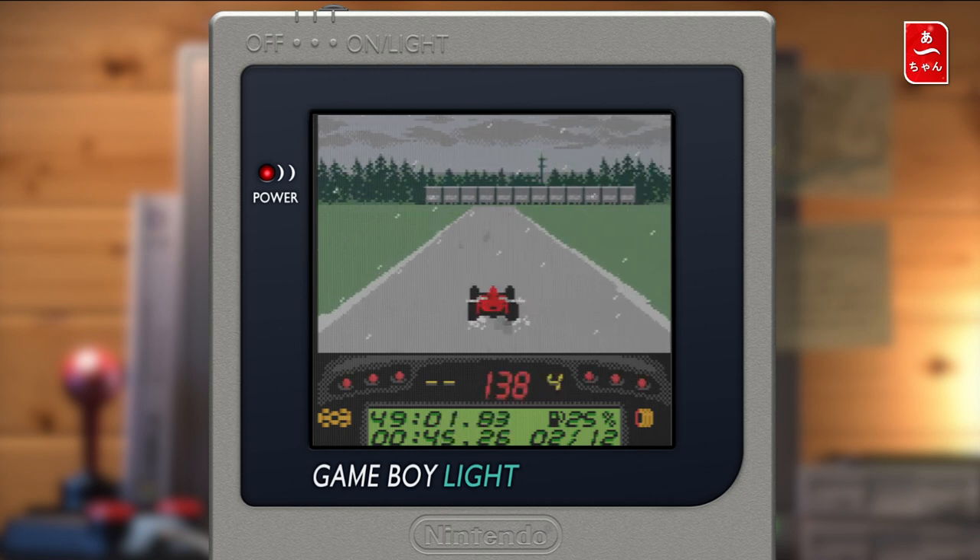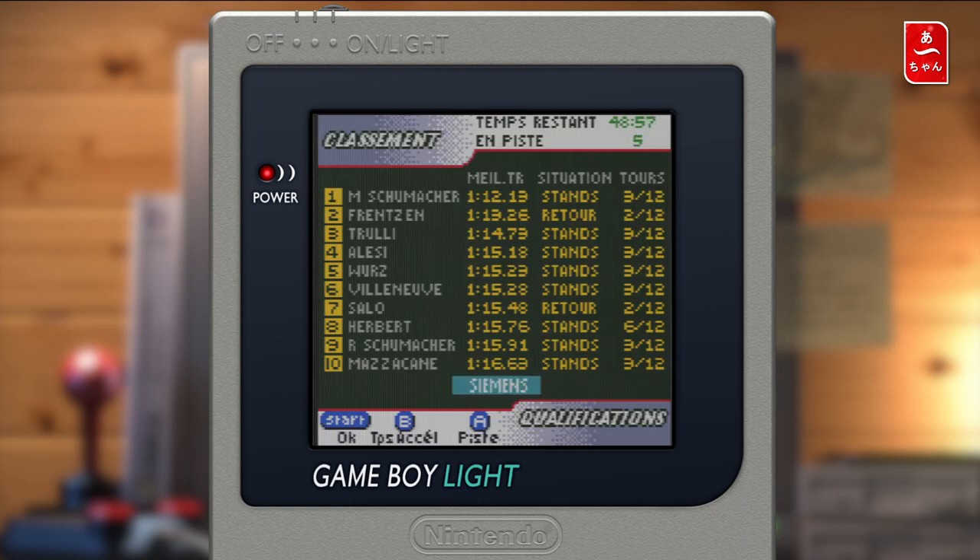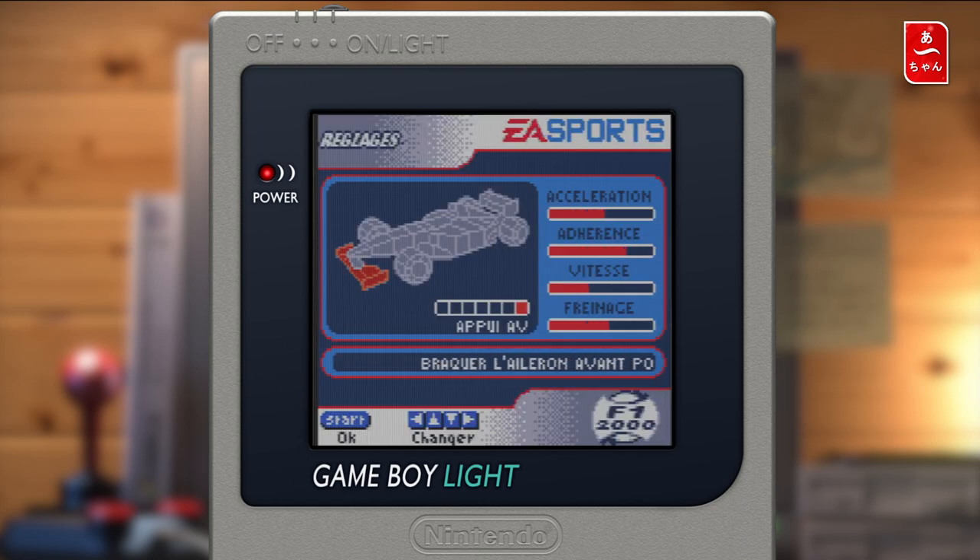Accélérer là. C'est vrai que je n'ai pas fait gaffe — on est à 138 miles. Je pense que les réglages j'aurais dû les changer. On va faire B pour arrêt. On va faire réglages avec Select. Et là on va changer un petit peu l'appui avant et l'appui arrière. L'appui avant on va le baisser, l'appui arrière aussi pour avoir le maximum de vitesse. La démultiplication ça permet d'avoir de la bonne vitesse. L'angle de braquage on va le laisser. La suspension arrière on va la mettre ici — c'est plutôt pas mal. La garde au sol on va l'augmenter pour avoir un maximum de vitesse. On va faire Start.